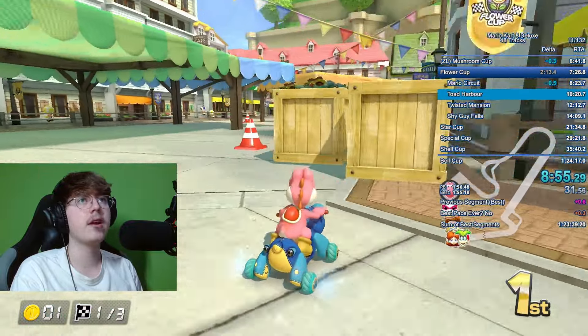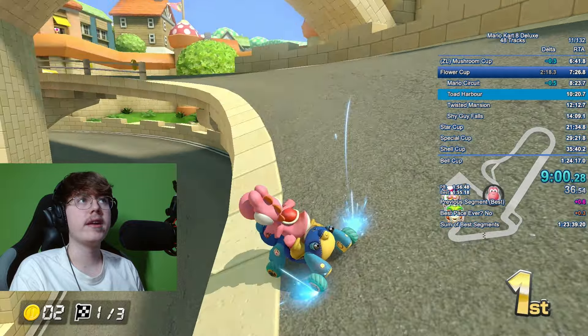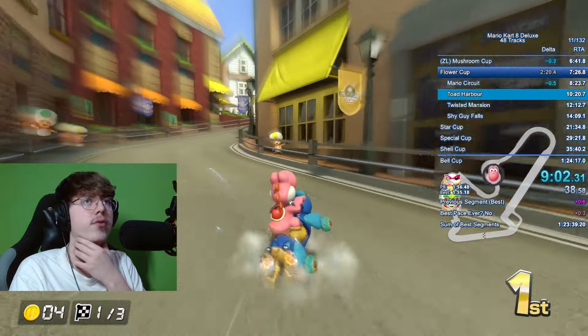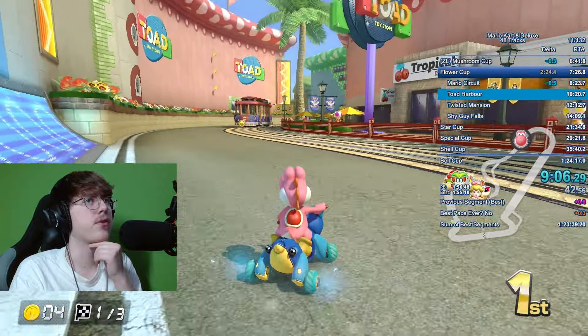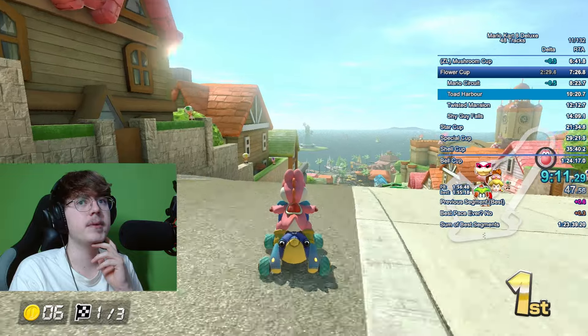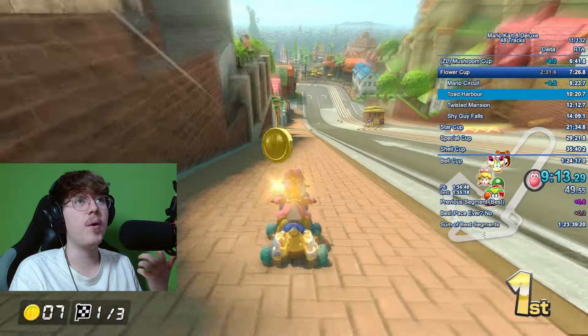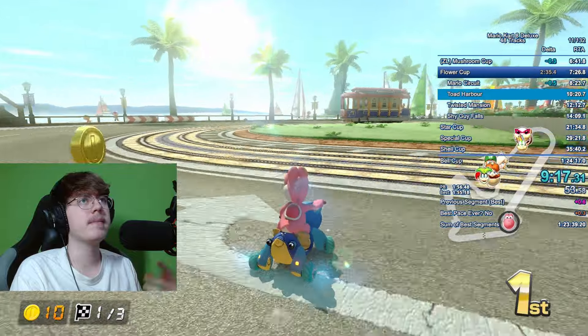Mario Circuit coming up next is one of the easier tracks — perhaps the easiest in the speedrun — because there's not really much that can go wrong. The worst thing that can happen is missing a coin or two, which did happen here, but that doesn't lose too much time. If you're unlucky you can get screwed over by the bridge, but in my run it seemed to all work out.